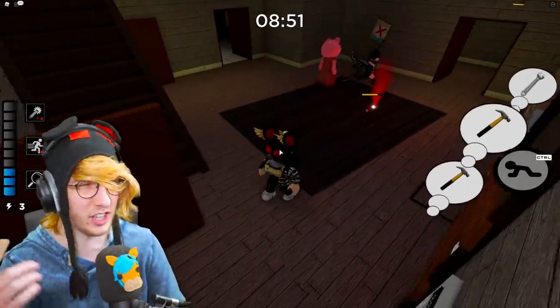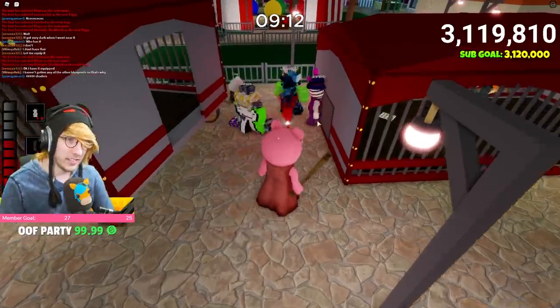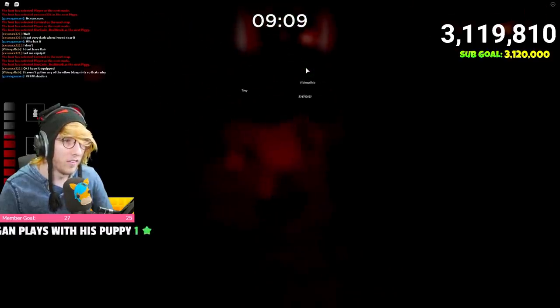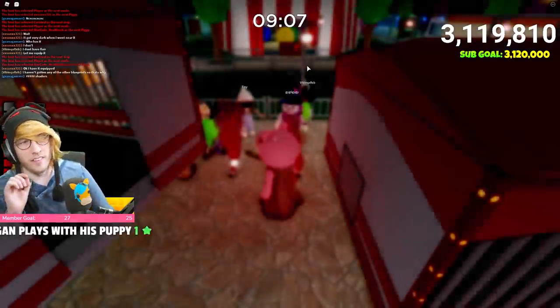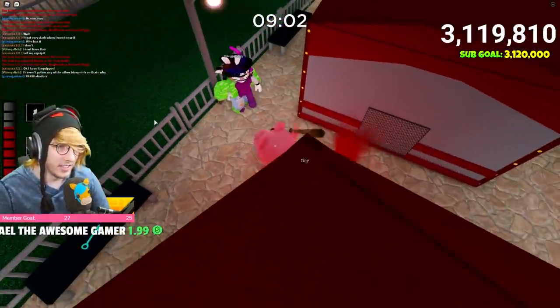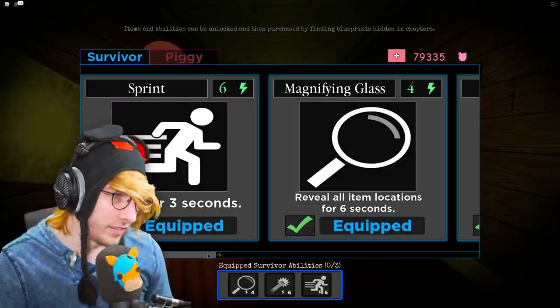I'll show a clip from my live stream so you can see what it looks like if you're playing as Piggy. It's not too crazy — you can still kind of see the names of players — but it works good enough and looks cool. To unlock this ability, go to Items, then Survivor Items, and there it is: six energy, place a flare that blinds the infected.